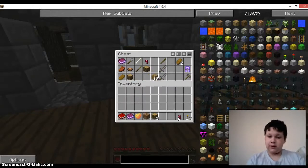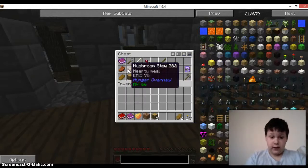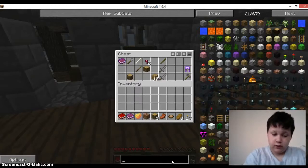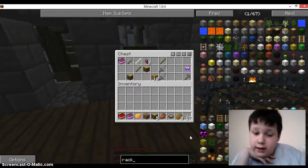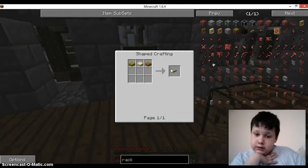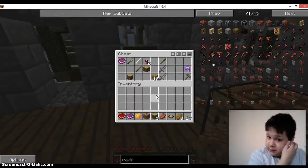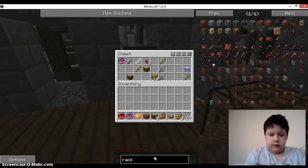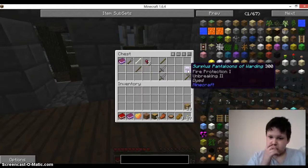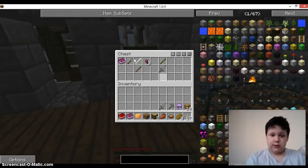I don't want spider eyes. Even though I'm on peaceful I will still starve, so I need as much food as I can get. I'll take the rotten flesh because there are drying racks in Tinker's Construct — you basically hang those up, put rotten flesh on them, and it turns into zombie jerky. We'll take all the wood from here. Oh, enchanted pants — 'Surplus Pantaloons of Warding.' We don't say pantaloons anymore. I'll take the bone because I want a dog.